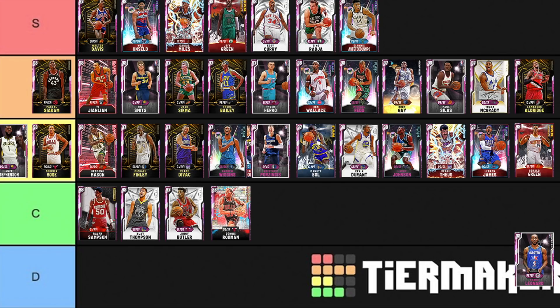Giannis Antetokounmpo — S tier, no question. Probably the best pink diamond in the game, either him or Eddie Curry. Giannis is exceptional — his glitchy behind-the-back dribble means if you just spam behind the backs and someone off-balls you, you'll glitch past the computer. He shoots the ball quite well too. Giannis is really really good.